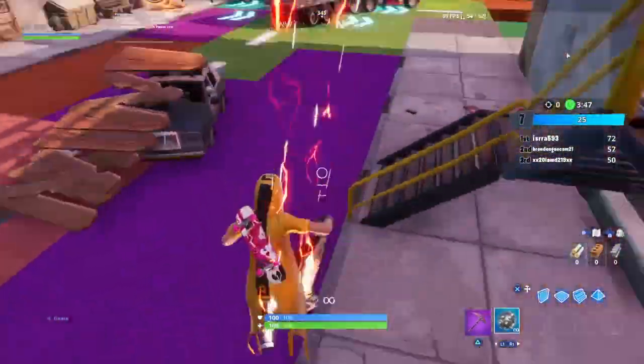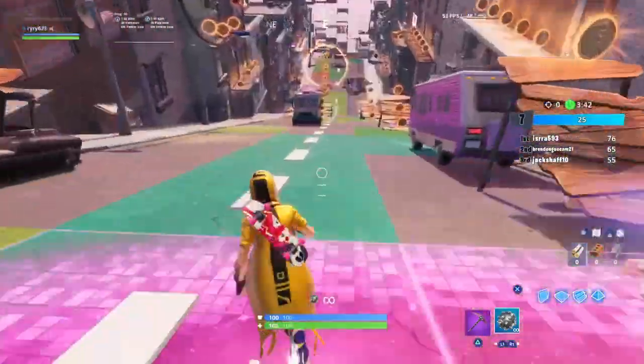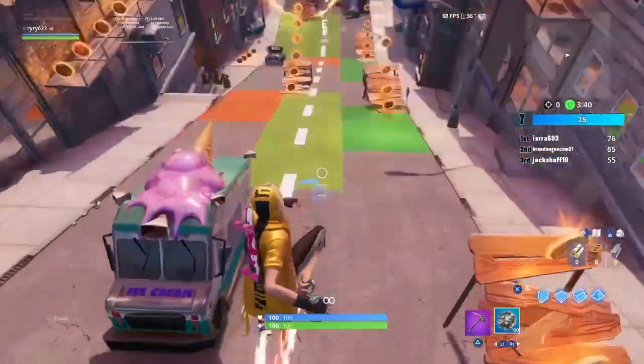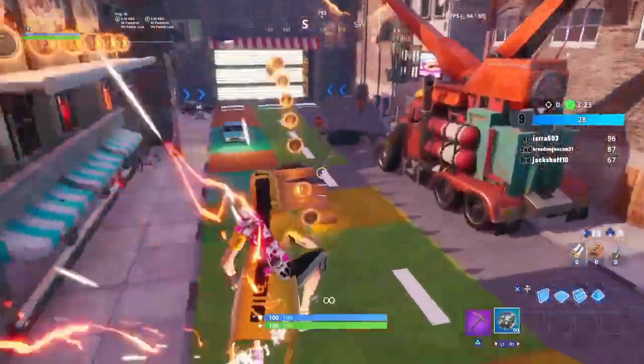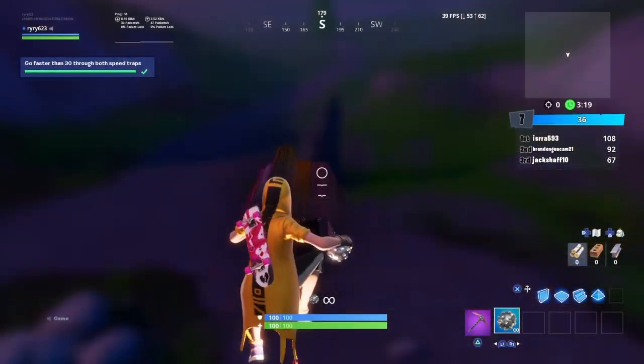For the third one, we need the Jonesy in the back of a truck. We're going to wait until we get to that black hole jump, and then after that we'll pick it up. We're entering the black hole right now — keep going faster to hit 30 through the speed traps.